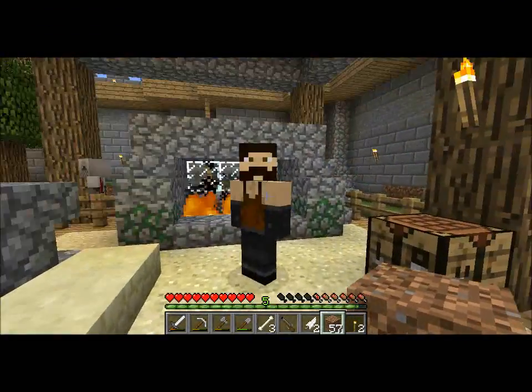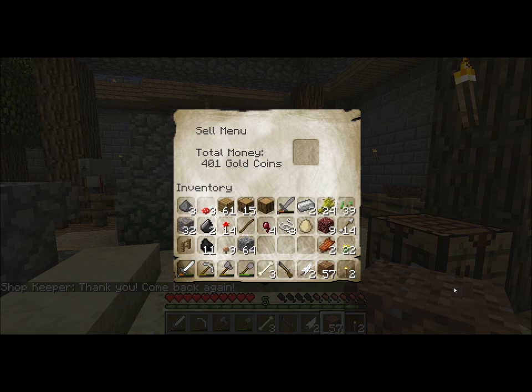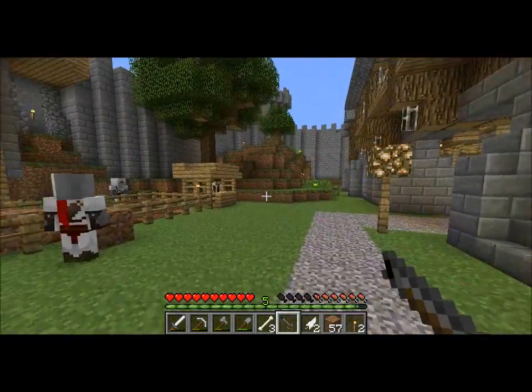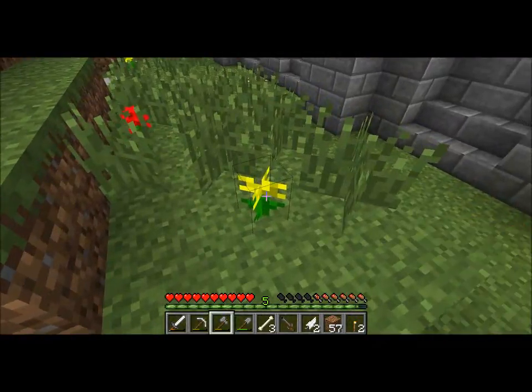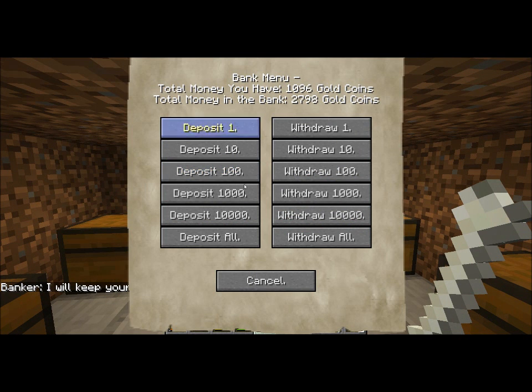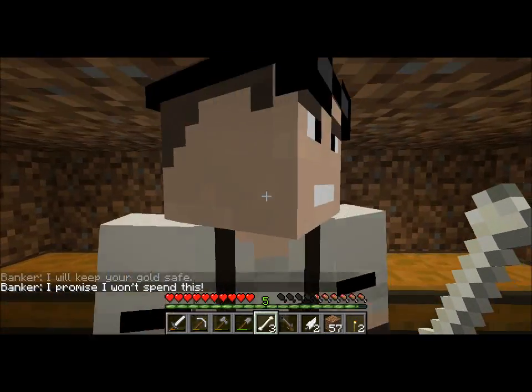We can also sell some of our stuff. Some gunpowder. How much for netherrack? You get crap. Any for gravel - ooh, six. A fence, you would like this? Yes. And look how much money we get for these flowers - boom, two hundred something. I can go turn this money into the banker. I'll keep half since I die so much. Both flowers. We have twenty-seven hundred in there. I'll just give it all. There you go. I swear to God, don't spend that money.